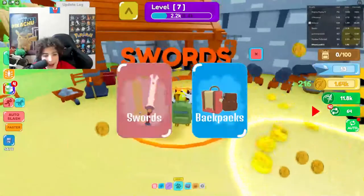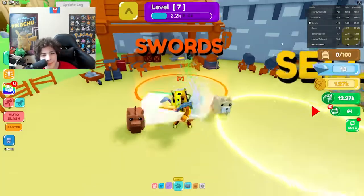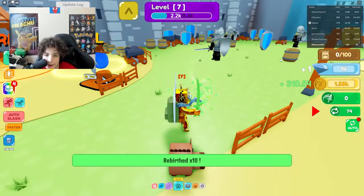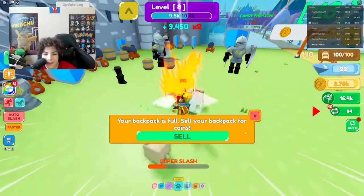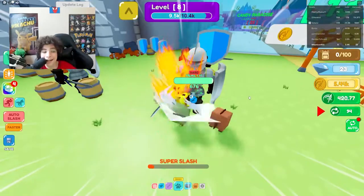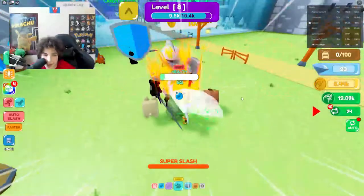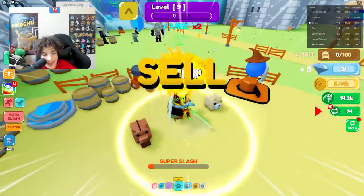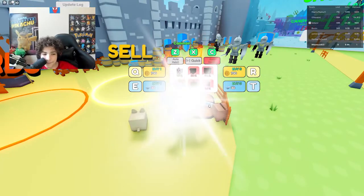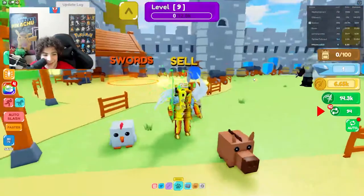Let's see if we can upgrade my sword — that will be pretty awesome. I got the leaf sword! I can buy another pet for 700 coins and 30 diamonds. We're at 22 diamonds, we just need 8 more. Let's rebirth 10 more times. When we level up we get diamonds. We leveled up to level nine and got diamonds! Let's buy another pet — I got a chicken! Now we have three pets.